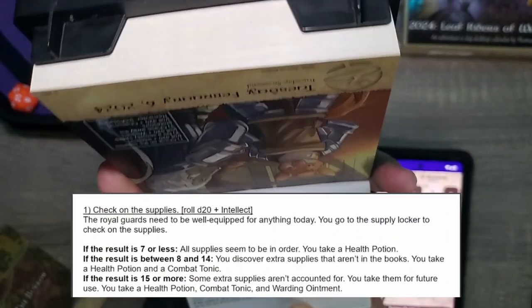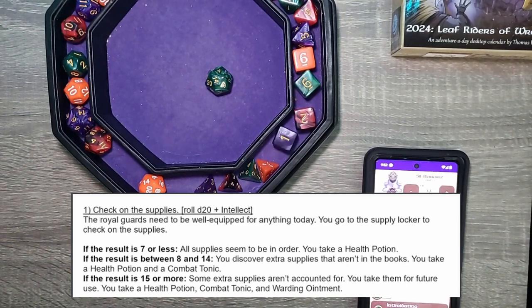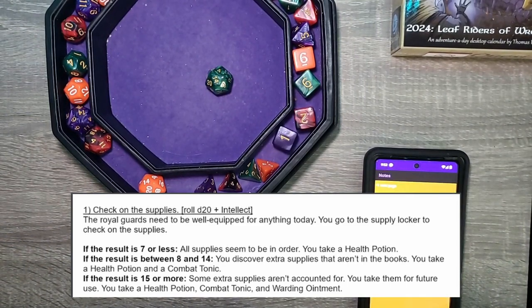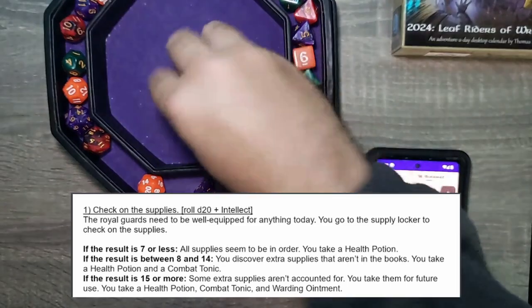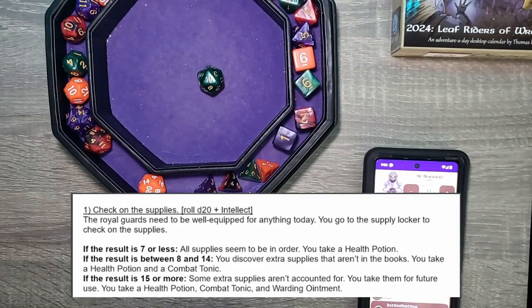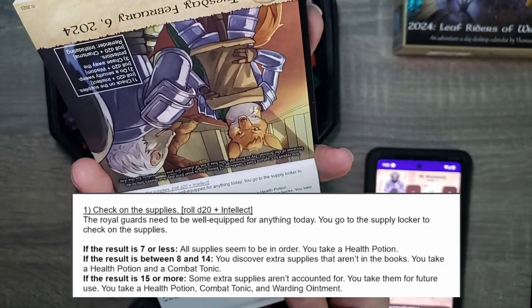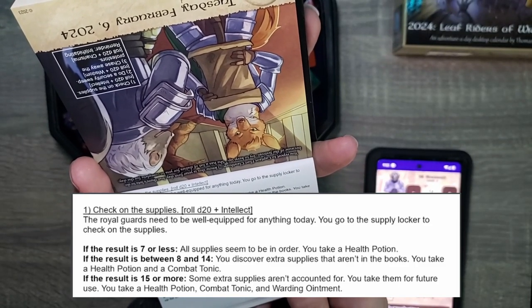First task: check the supplies — D20 plus intellect. Remember, we have a negative 1 for all rolls on this page, which is fantastic. Rolled a 16 minus 1... intellect is 15 minus 1 for the day is 14. Oh, that was so close — if only we could keep the 15.